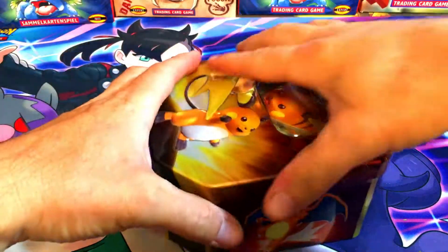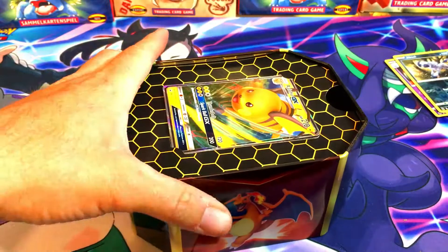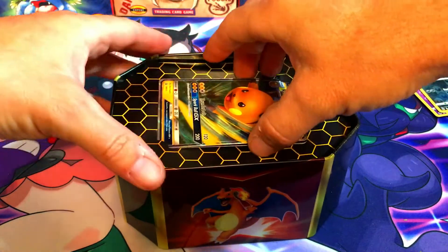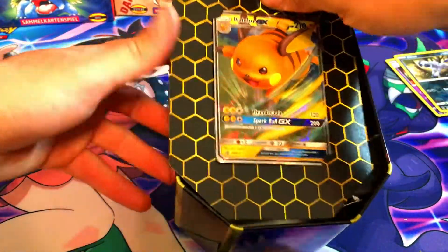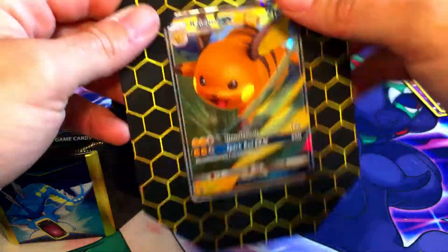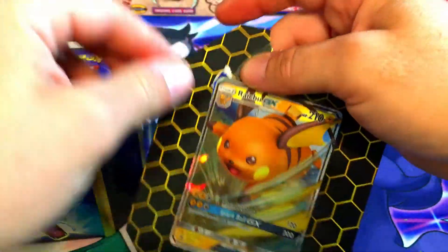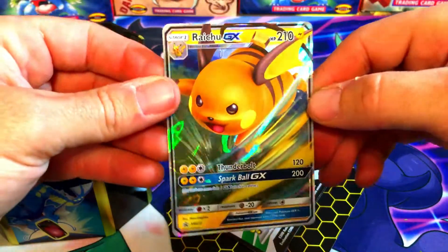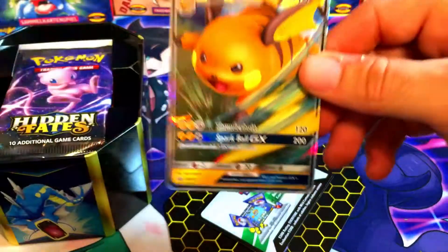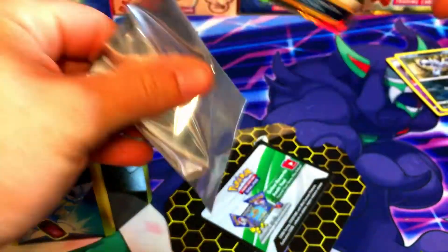We're going to open a Hidden Fates tin because we're definitely going to get something from Hidden Fates. I really love how they redid these Hidden Fates promo cards and put them in these tins - it's much easier to get the cards out, you just tear that corner up and your card is in perfect condition. My old Raichu promo cards were from the old style tin and they're probably not in the best shape.